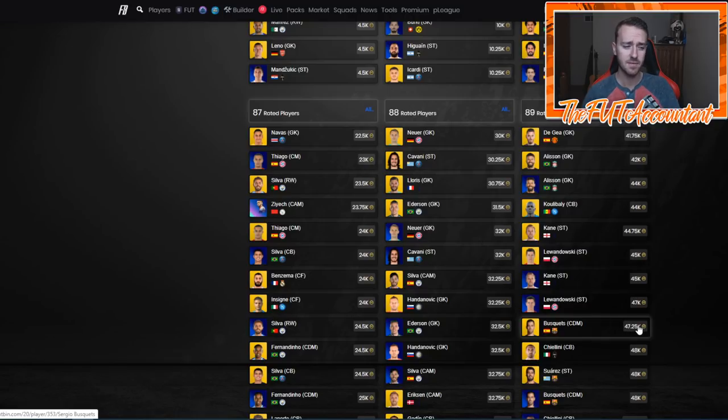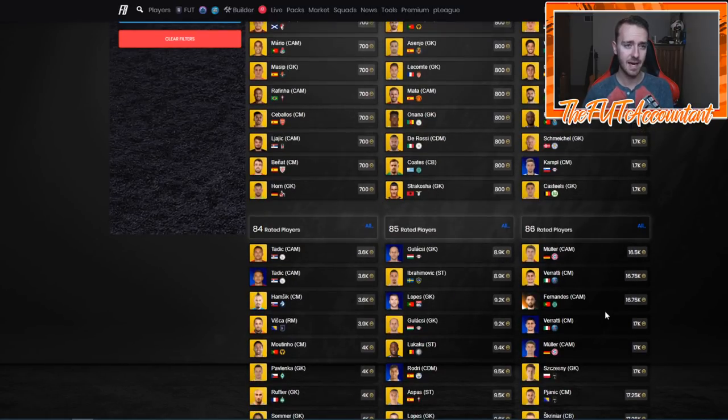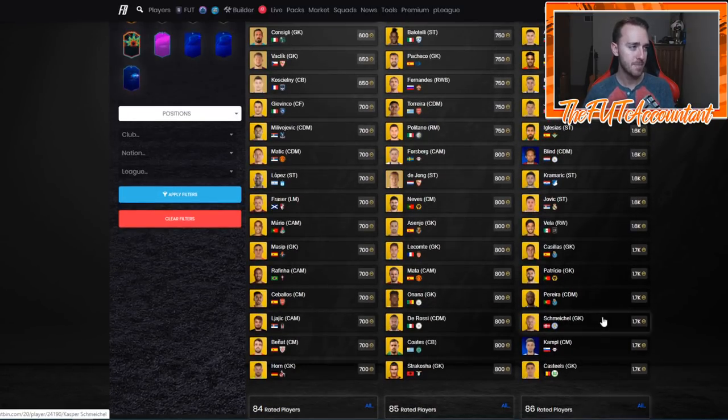I would take the money on high-rated golds and informs somewhere on Wednesday, before the SBC comes out — just to be safe, selling the hype. I do imagine these rising a little bit depending on how much SBC pack supply we get. Boateng is at 47k and I know people were buying him when he was 41, so that's the kind of stuff I would sell into the hype for this SBC.